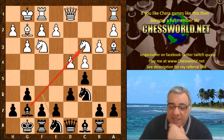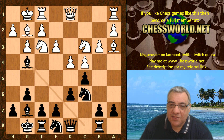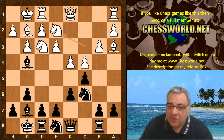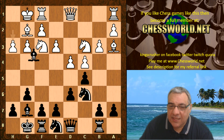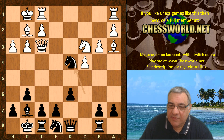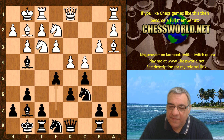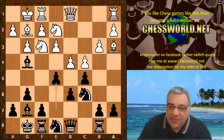Not such a big deal in its own right. After e3 we have Bg4, pinning the knight against the queen, with actually a threat of taking and taking on d4 perhaps. So Ne2 is played. To illustrate: if h3, for example, black can take on f3, c takes, and this should be absolutely great for black. Not too much controversy there.